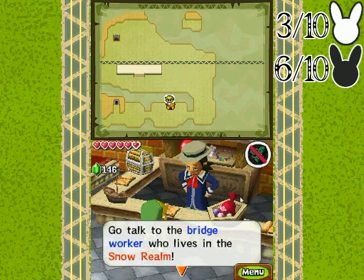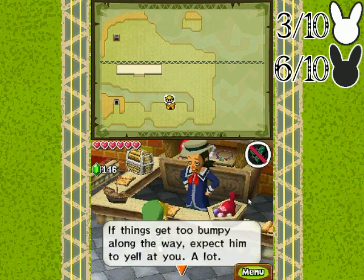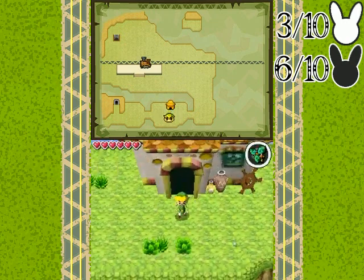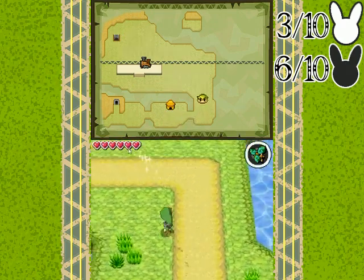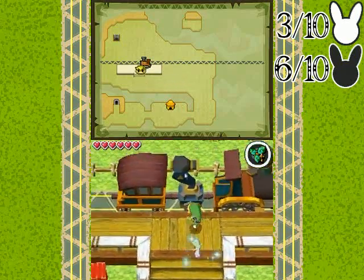Go talk to the bridge worker who lives in the snow realm. If you give him a lift, watch how you drive — the guy gets ruffled easily. If things are too bumpy along the way, expect him to yell at you, lots. And that's going to be the main tutorial on how to follow those signs along the tracks, and how to read them and stuff like that, but this is going to be for real.